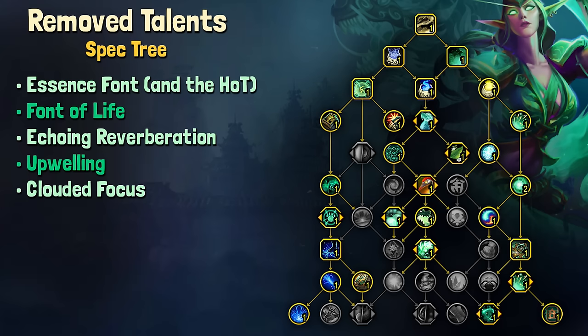Essence Font is also removed — we knew already that this was going to be taken off of the talent tree, but it is not present in our spellbook either, which a lot of us had kind of guessed. It had gone through a lot of phases of being the best button ever, then being boring and the worst button ever that we never used. So we have finally put Essence Font to bed indefinitely.